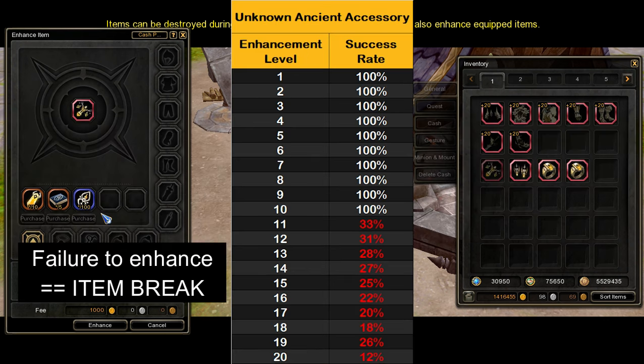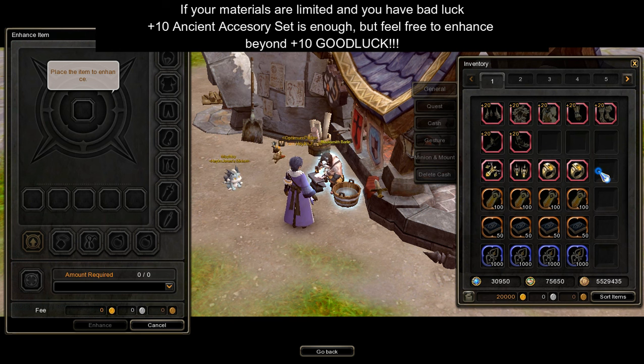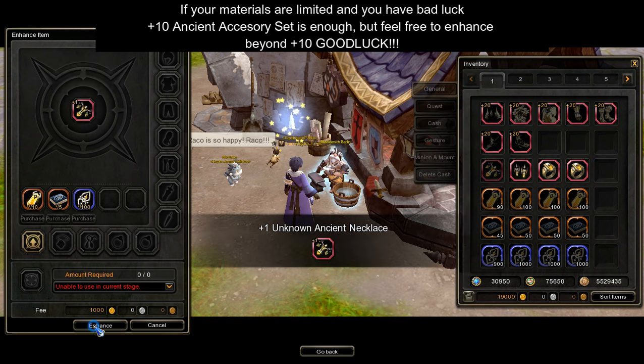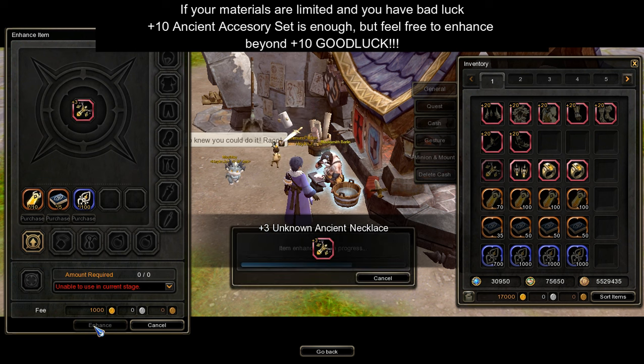Please take note that when enhancing ancient accessories from plus 1 to plus 10, the enhancement success is set to 100%, and beyond plus 10, the enhancement success gradually decreases the higher the enhancement level. But in my case, I will only enhance my ancient accessories to plus 10. If you have a lot of materials and if you're feeling lucky, then feel free to take the risk and enhance ancient accessories to plus 11 and beyond.